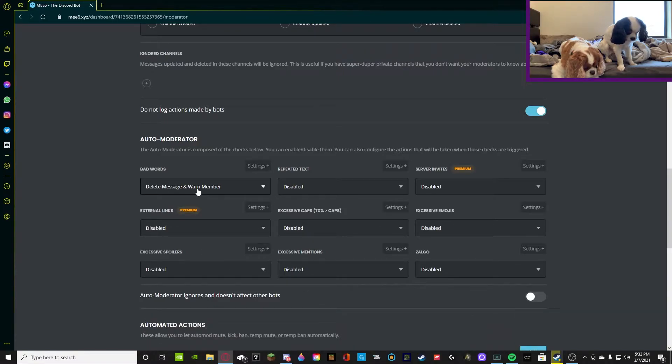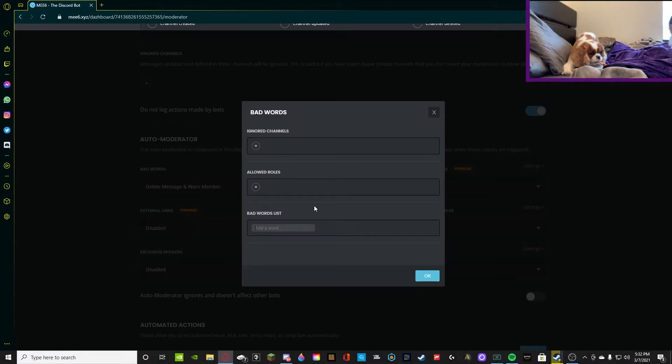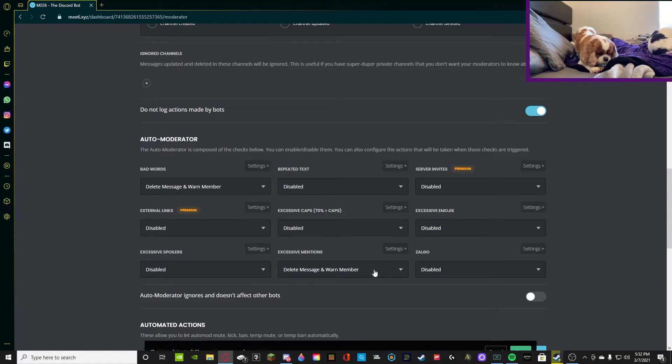Once someone does say a bad word and they get warned, you can go into Discord and do exclamation point infractions, then ping the member, and it'll show you what they got warned for and how many warns they have. But in order for it to register, you're going to want to go to the settings and add bad words to the list. I'm not going to be showing you what bad words because obviously they're bad, but this is how you make sure that it actually works — if there are no words here, MEE6 doesn't know what bad word you're talking about. You can add those words in there to make sure that if someone says that, MEE6 registers it as a bad word.